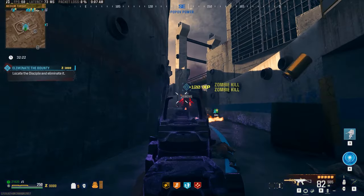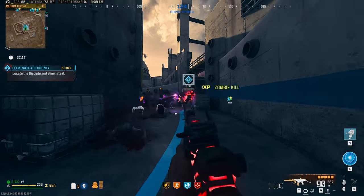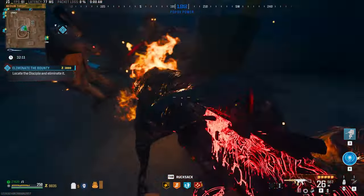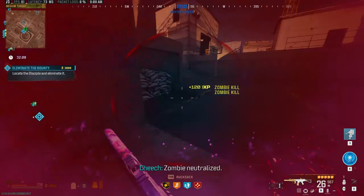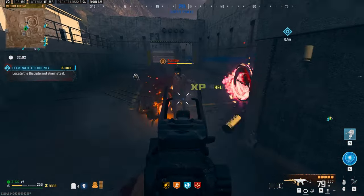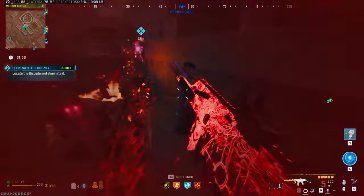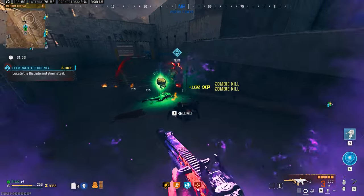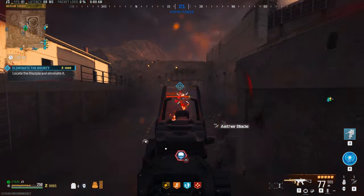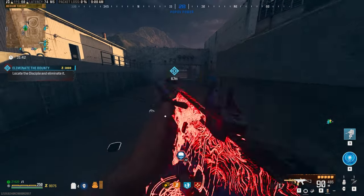We picked up our disciple bounty contract and headed off into what I feel is the worst possible location to have a disciple — it moves around through the floors and walls, you can't shoot through them to hit the disciple, and it spawns in a ton of zombies. This is what I was talking about in my previous videos where I just really don't like disciple bounty contracts, partially because of the amount of zombies attracted while you're doing it. While you're dealing with all of those zombies, the disciple gets to reheal before you have a chance to break his hand and stop the healing.